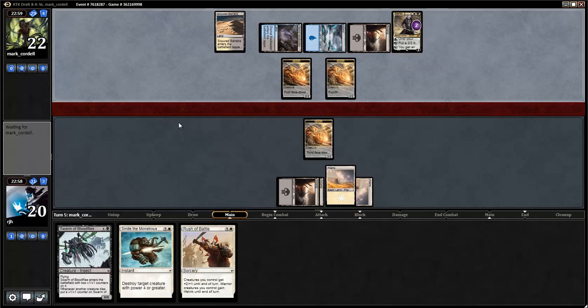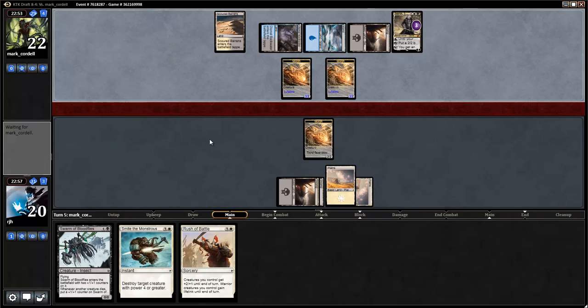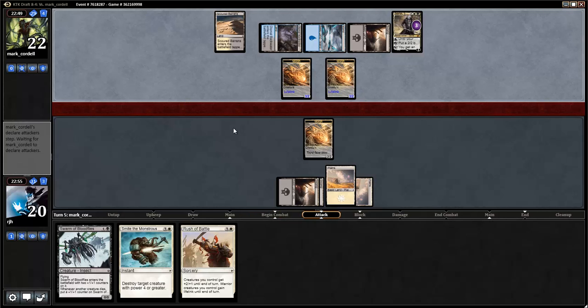No, another morph. Yay. So I do get to kill Sorin. That's good. I get a lot of damage the following turn, but I get to remove Sorin. Yes, I'm going to take a lot of damage — that is definitely happening, unless my opponent plays really conservatively.